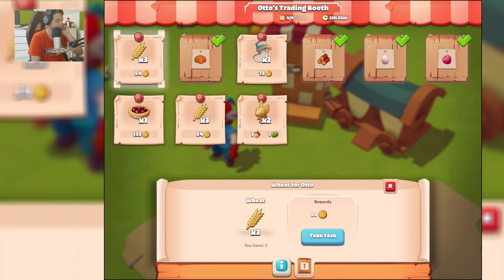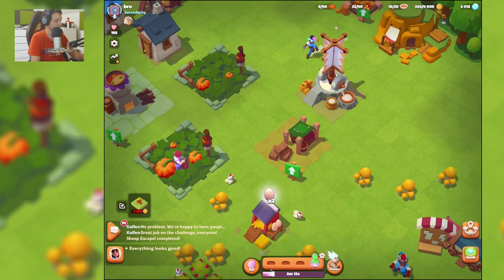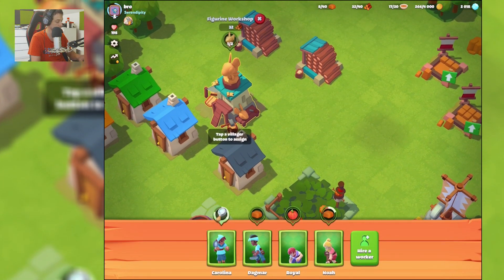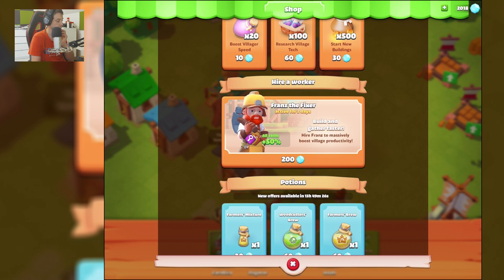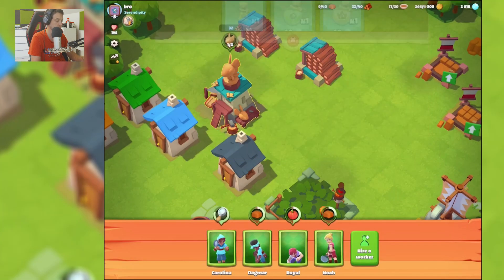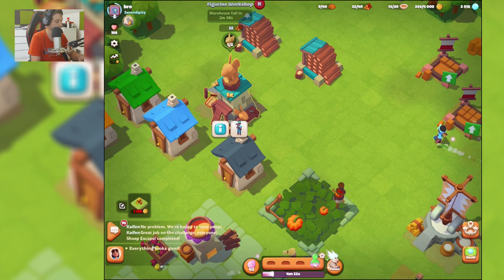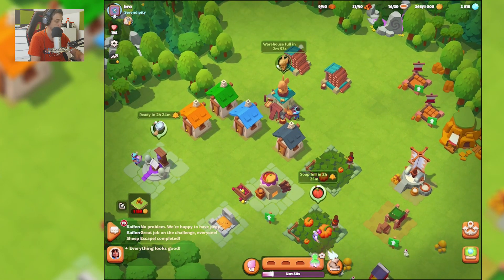I have 24 hours to do this, so maybe let's take this task and go. We can hire a worker — all skills 50%, hire friends to massively boost village productivity for two days. This is not that bad, but I want to go here and produce this wood.